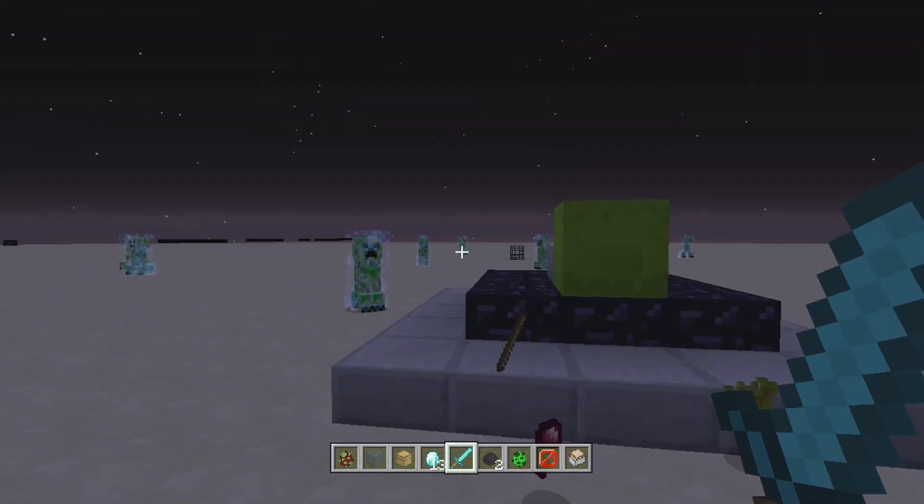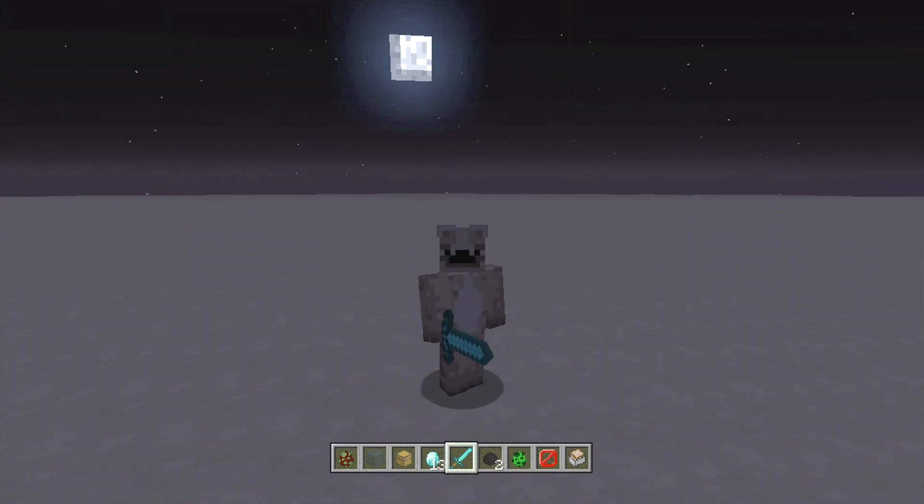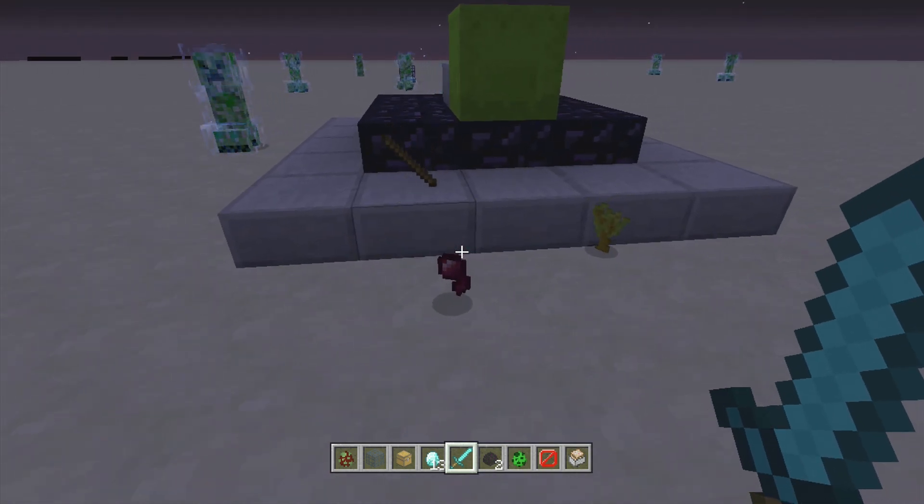Now, how did I make the creeper over there not drop any gunpowder? You just add a death loot table — I've done tutorials on this in the past, it hasn't changed at all. Just put a death loot table of a villager, or a bat, or a silverfish — something that doesn't drop any loot — and they won't drop whatever they should drop. So if I wanted that witch not to drop any witchy bits, I would just put a death loot table with a villager, for example.